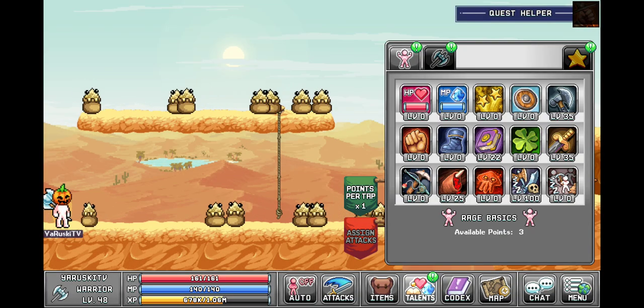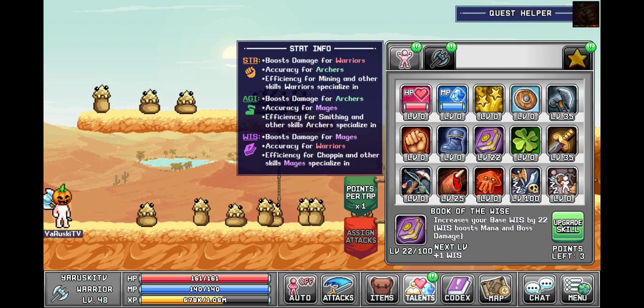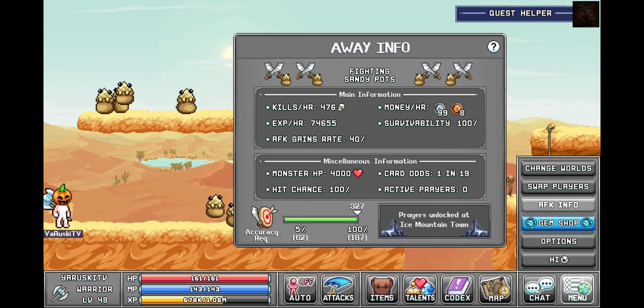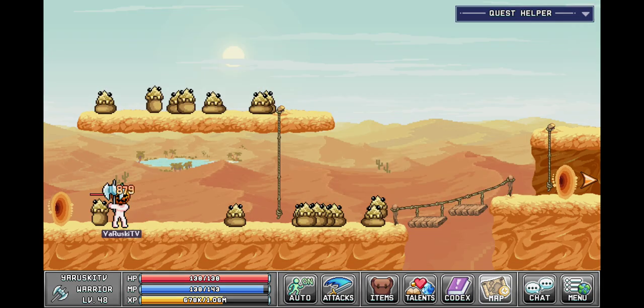I want to show you the AFK before — AFK at sand pots before: 74K. Now let's go get this class.